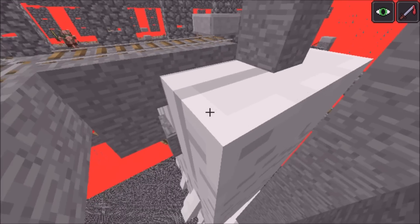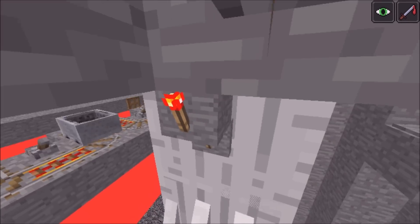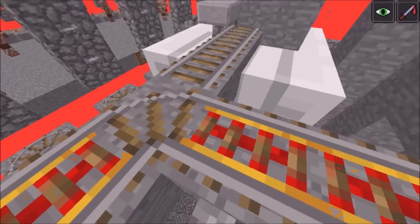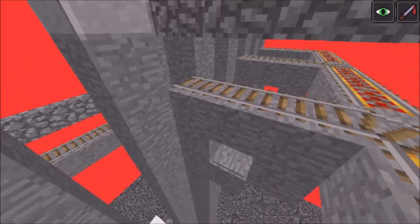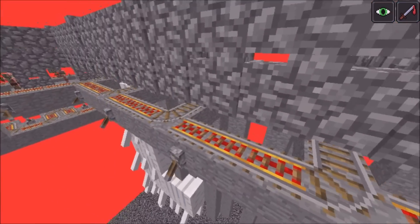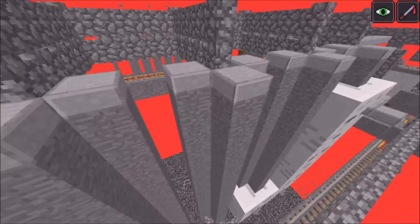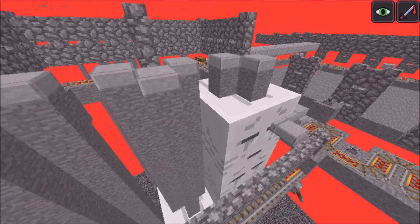Once one tube has filled up with gas, the gas will push down on this pressure plate here, which goes into a torch, then into another redstone torch, which goes into this curve rail here, which will turn it so that the new gas will go down this system and into the next tube. This will continue for as many tubes as you have. Right here I have about five tubes, which allows you to get probably more gas than you'll ever need. In the survival world that I built, I only made two tubes, and that seemed to work really well.